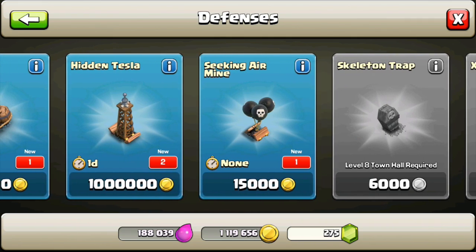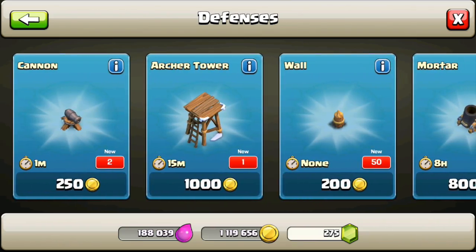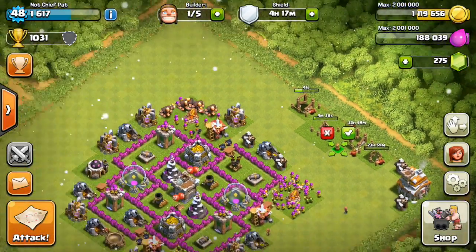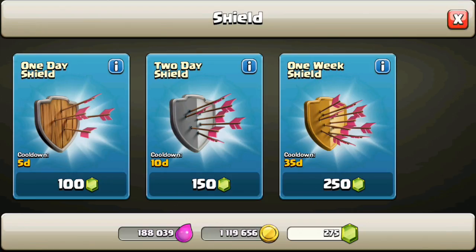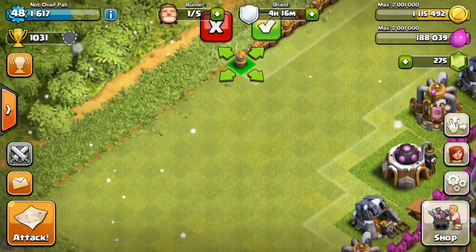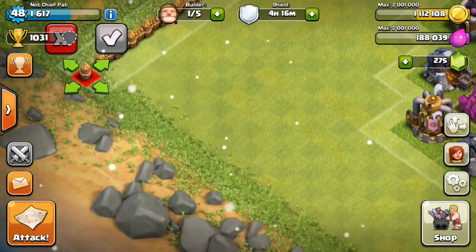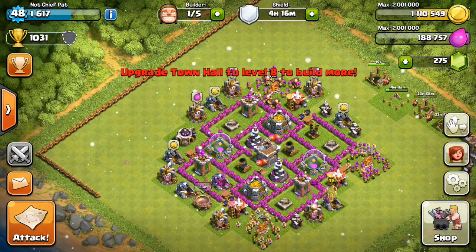We have a lot of new defenses: hidden teslas, seeking air mines, giant bombs, two cannons, an archer tower, and a bunch of walls. I'll build all these walls on top and then try to upgrade them. Usually when I upgrade my town hall I build all the buildings on the outside, space them out, then upgrade as much as I can, get the walls up to speed, and then redesign my base.